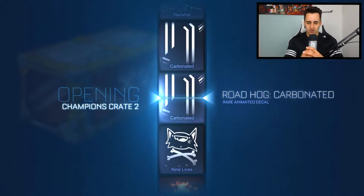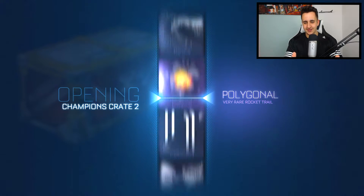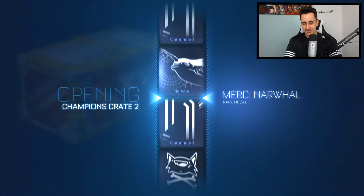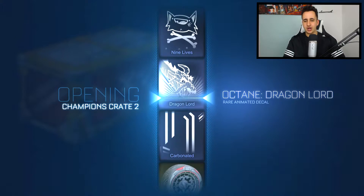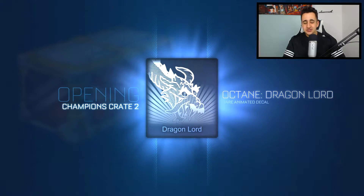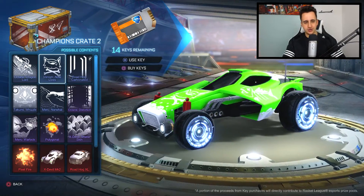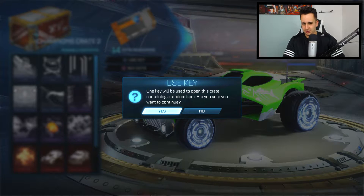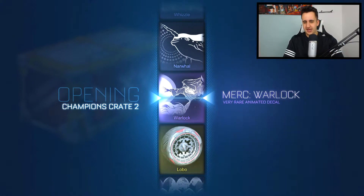Moving on to crate number two — please give me the Octane Distortion, or Pixel Fire, or Lightning wheels. Okay, we've got past all the bullshit... don't give me the Dragon Lord again — are you joking? This is fucked. Well, I've got two of them now so I can trade one away, maybe for the Octane Distortion. I'm not really sure how the trading system works completely, it's a bit complicated.